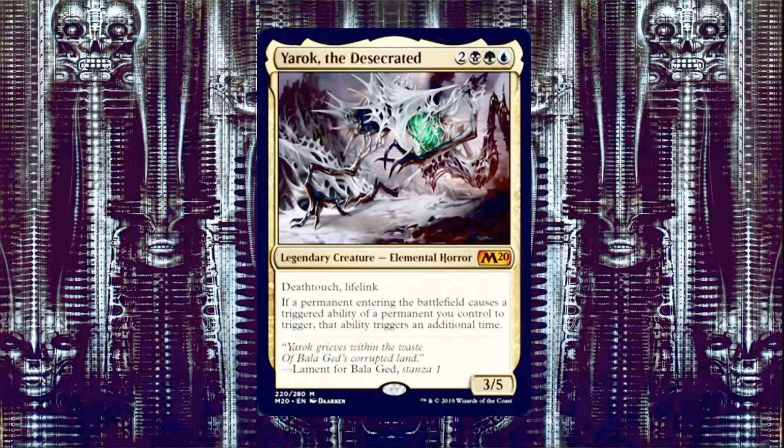So Yarok is 2, a green, a black, and a blue for a 3/5 Elemental Horror with Death Touch and Lifelink. And it says: if a permanent entering the battlefield causes a triggered ability of a permanent you control to trigger, that ability triggers an additional time. So we are playing a Sultai ETB — enter the battlefield — deck.